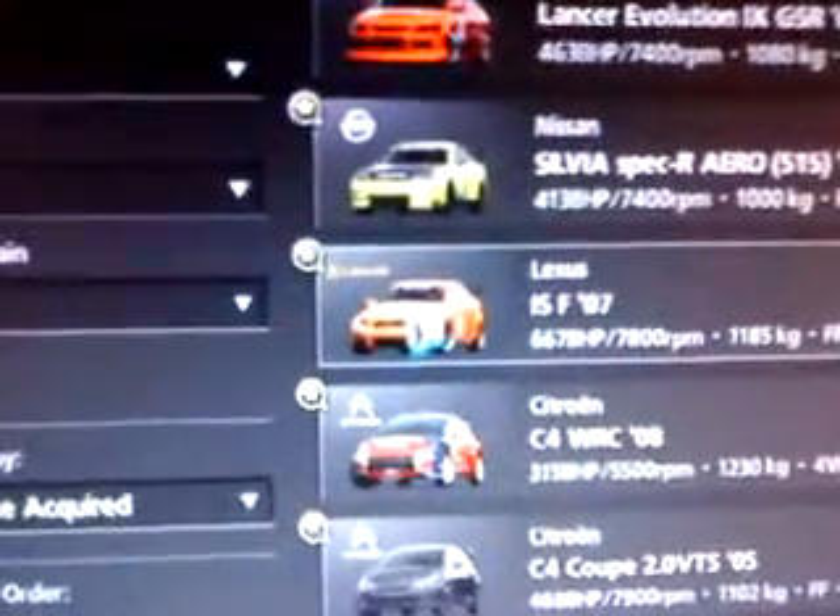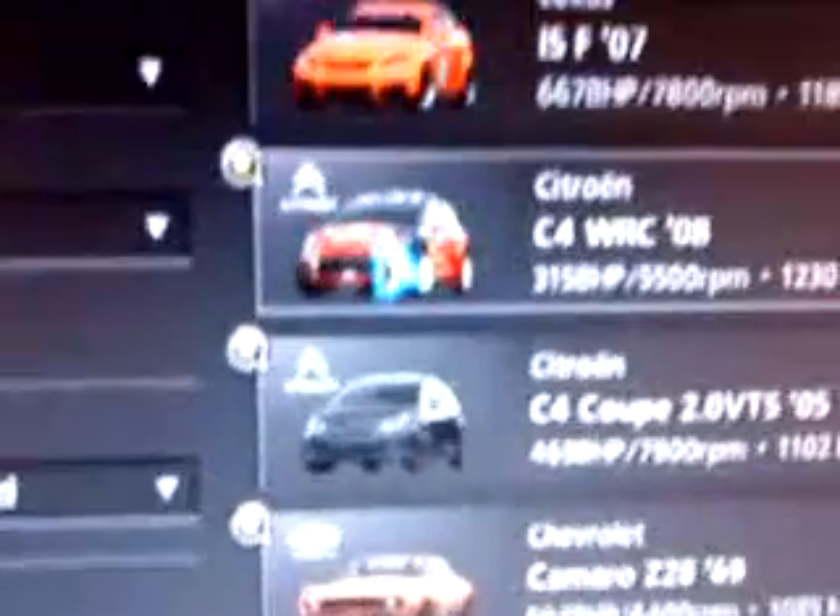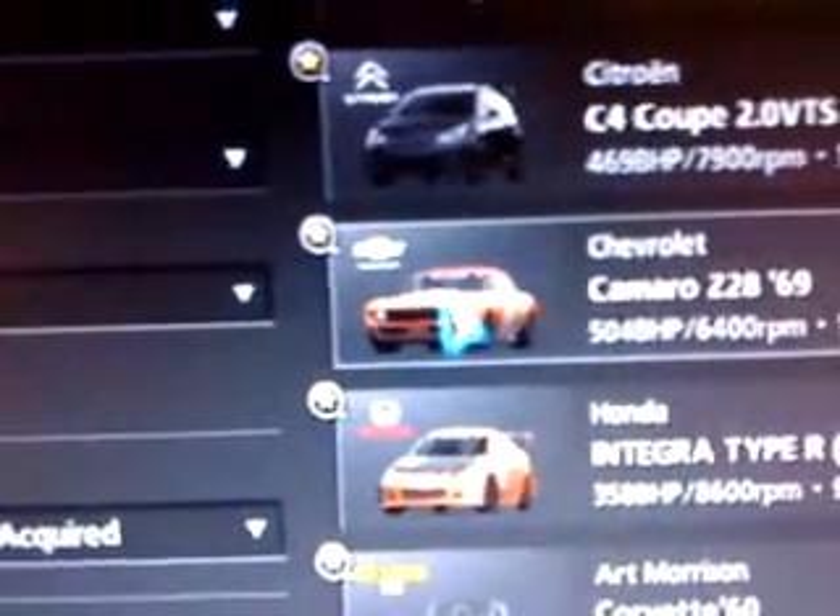So these are all my premium cars. I have the Mazda Roadster RS, which you might have seen in the drifting video. Then I've got the Lamborghini Murciélago, the Honda Civic, Volkswagen Golf, Acura NSX, Lancer Evolution, Nissan Silvia Spec Aero — which is quite good for drifting — and the Lexus ISF 2007.